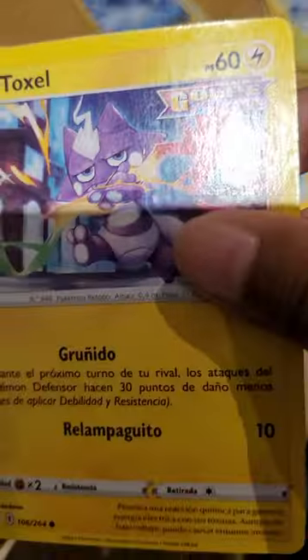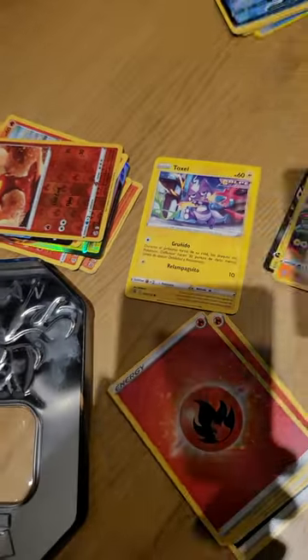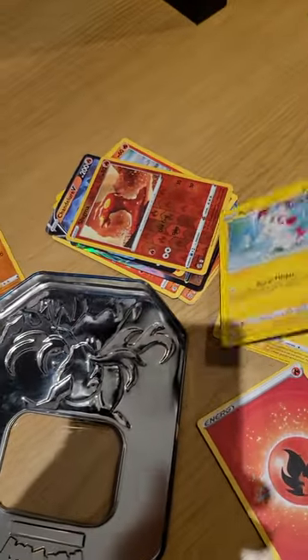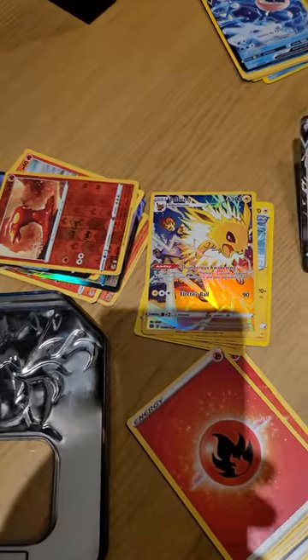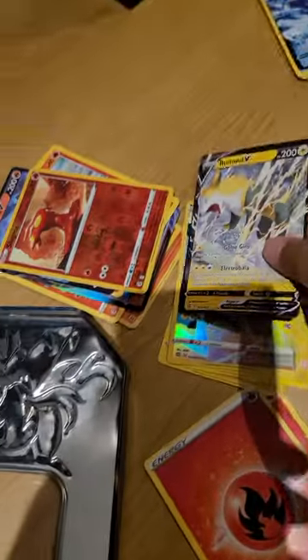Now let's move on to the electrics. We got an Italian Toxel, a Pikachu clone — an Italian Pikachu clone — Plusle. And then we got Boltund V, although I think this might be a fake. That's Italian, all right.